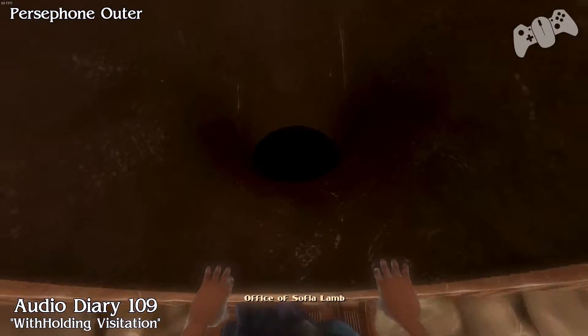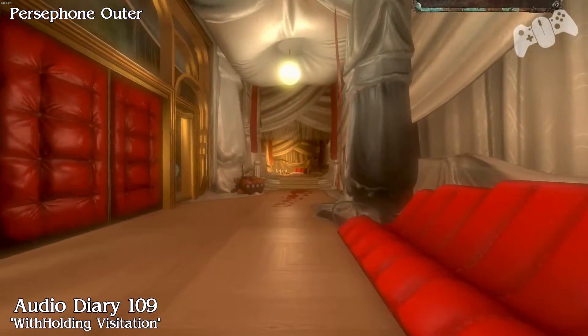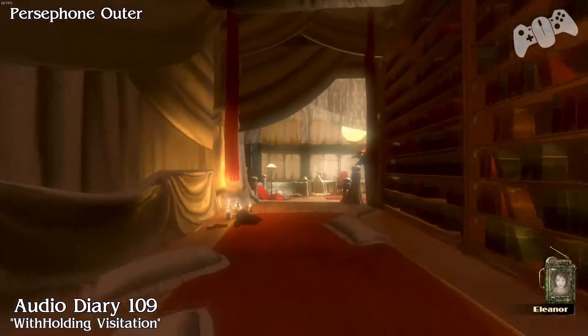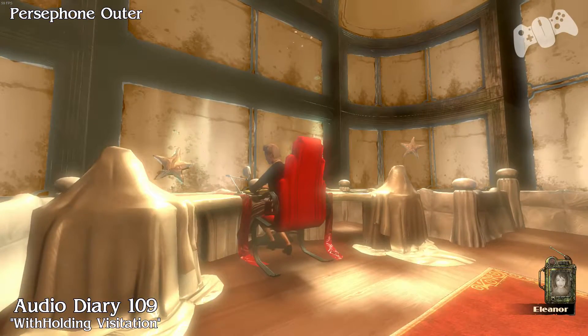Once you are now a little sister, you want to head into the office of Sophia Lam. You can't really go wrong because it's all part of the story. While you're here, you might as well press that switch just to the right that's glowing at you.